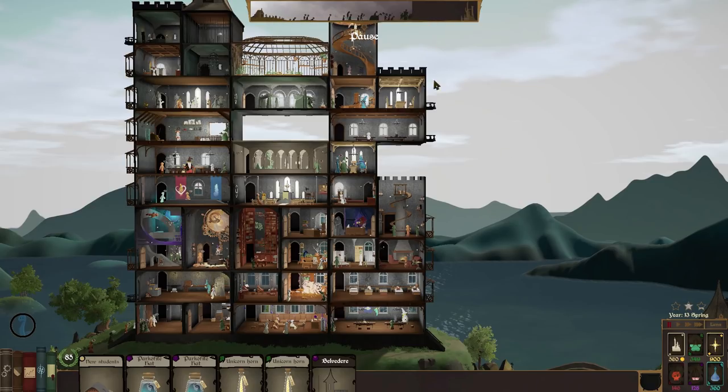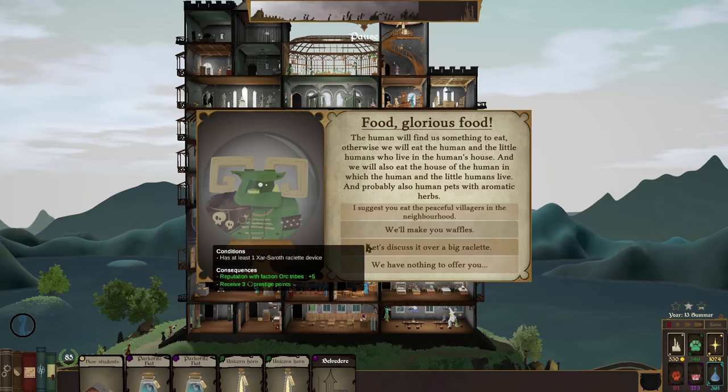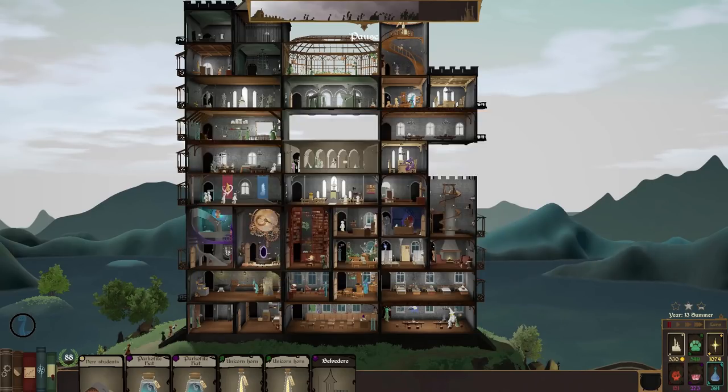The orcs are back and hungry once more — we can do this again. Reputation with the orc tribes goes up, and more importantly we get three prestige points from feeding the orcs a load of cheese. There you go orcs, have some cheese — that's very nice. We can also invest in a couple of cards.